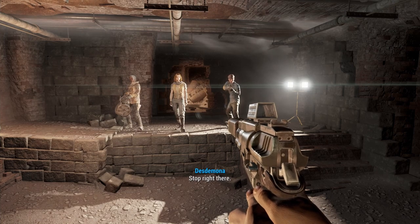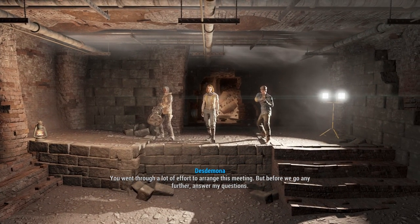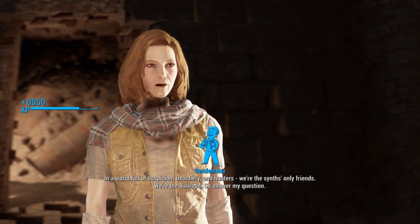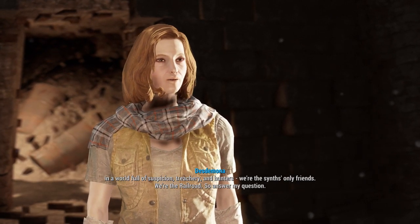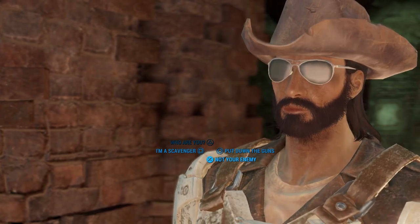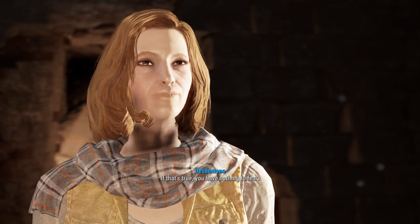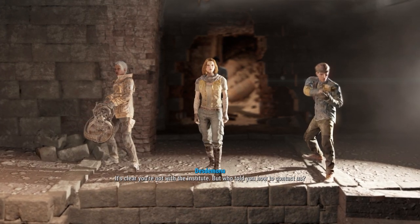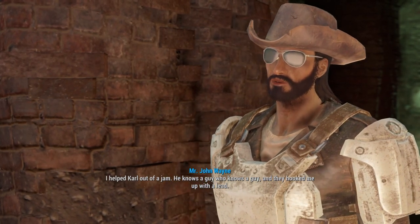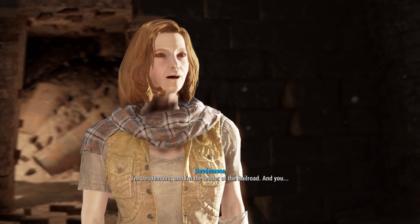'Stop right there. You went through a lot of effort to arrange this meeting, but before we go any further, answer my questions. Who the hell are you?' 'Why don't you tell me who you are first?' 'In a world full of suspicion, treachery, and hunters, we're the synth's only friends. We're the Railroad. So answer my question.' 'I followed the freedom trail looking for the Railroad. I'm not your enemy.' 'It's clear you're not with the Institute. But who told you how to contact us?' 'I helped Carl out of a jam — he knows a guy who knows a guy, and they hooked me up with a lead.' 'I'm Desdemona, and I'm the leader of the Railroad. And you are?'